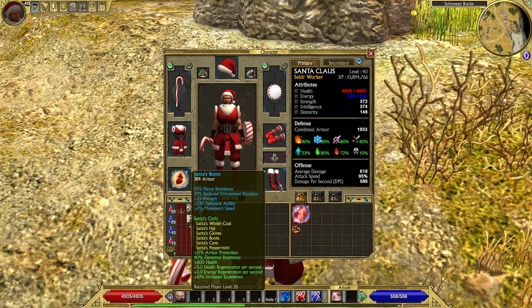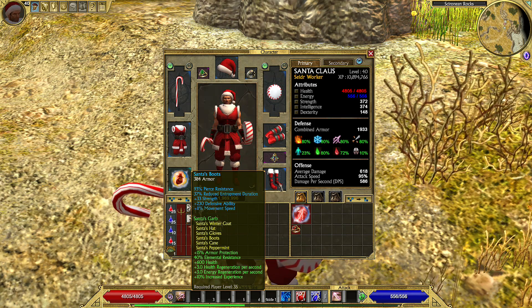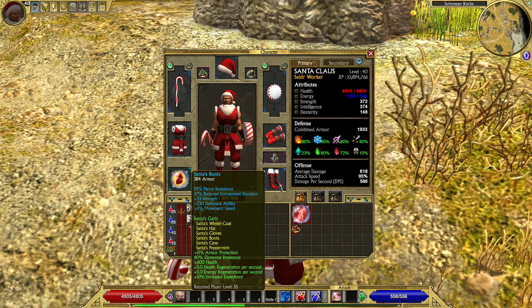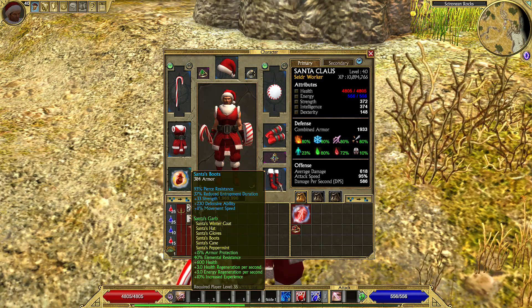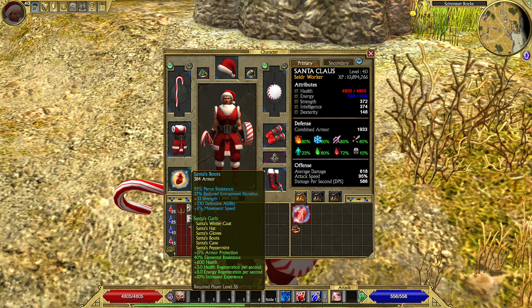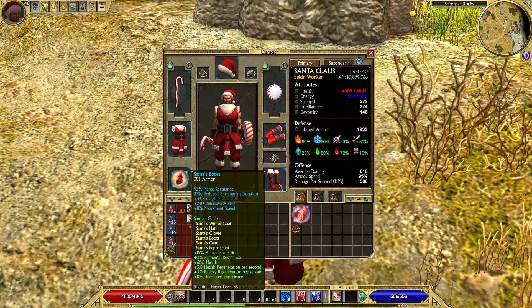I have the full set. The idea of this build is to have the full set equipped and go make a build and go through Epic difficulty only. Why? Because the set is not that good to take you through Legendary difficulty. So I decided, let's make this build and play up to Epic difficulty and then leave it there.